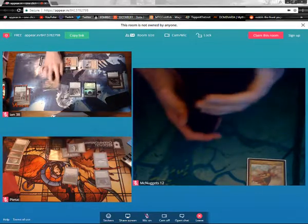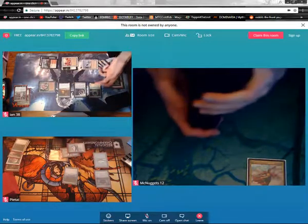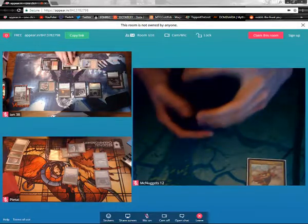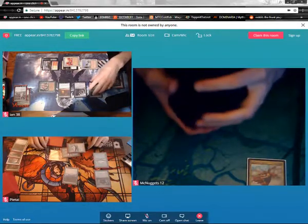I'll pay one for black. Cast Twilight Prophet. ETBs. I do not have City's Blessing yet — I only have nine permanents. Yeah, I'll pass turn after that.